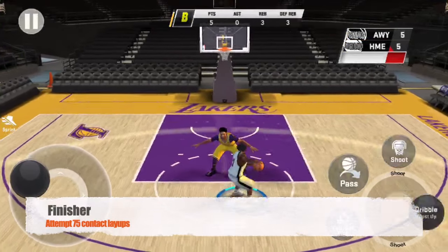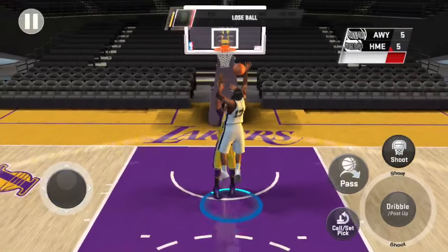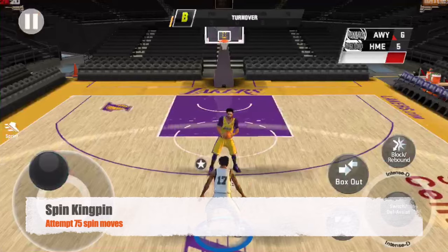Next is the Finisher badge — all you have to do is attempt 75 contact layups. Next is our first dribbling badge, called Spin Kingpin.